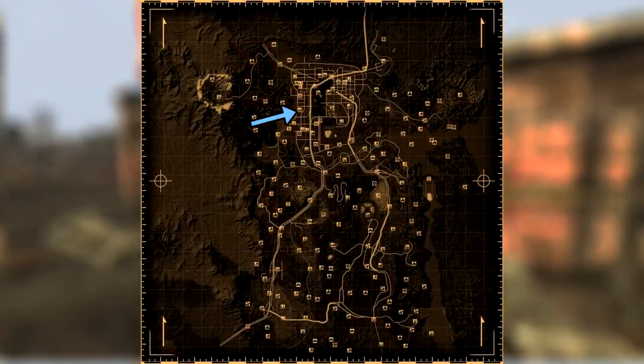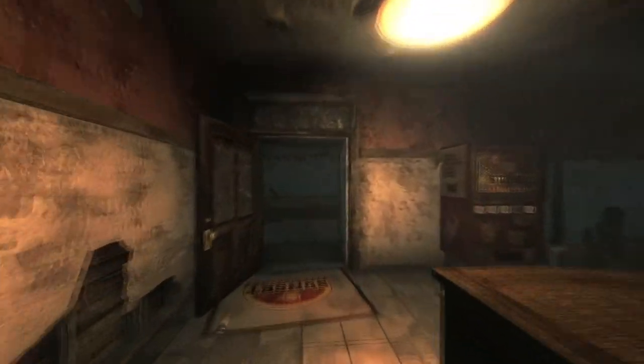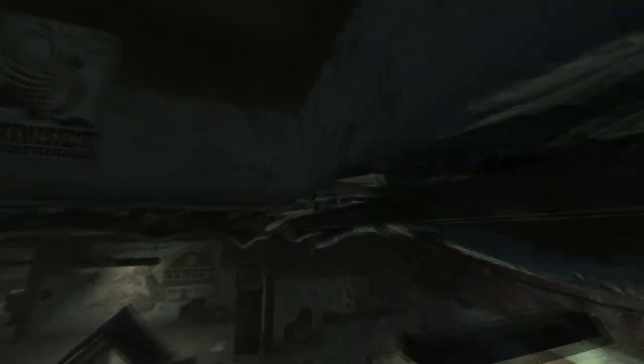Next is the Sunset Sarsaparilla headquarters. Make your way into the building and make your way around to the second floor. Follow through to the main office, then unlock the safe and loot the cap.